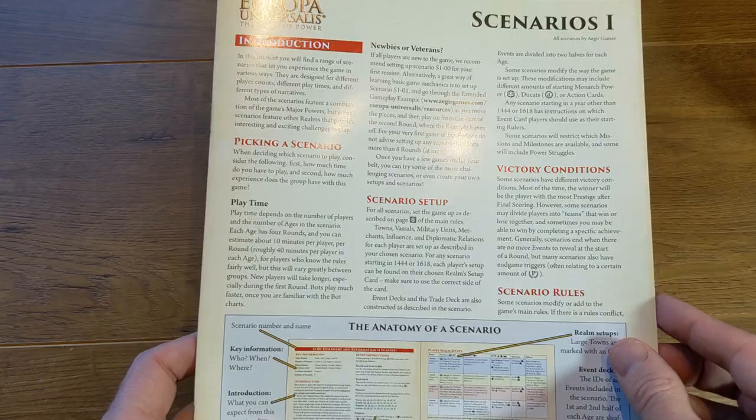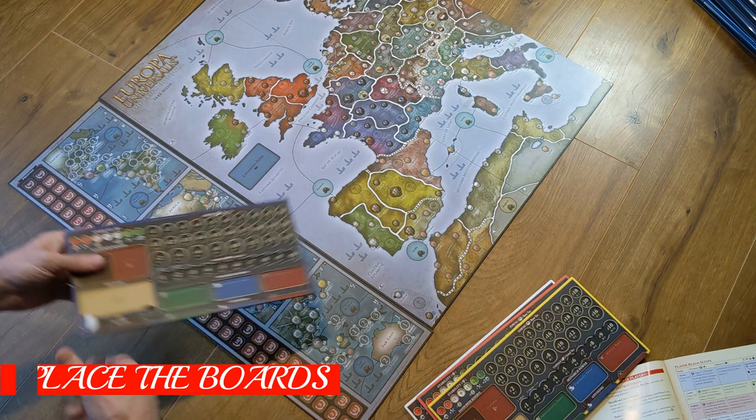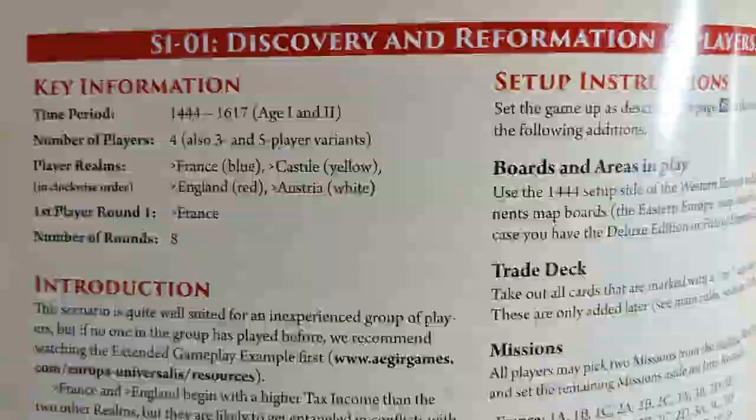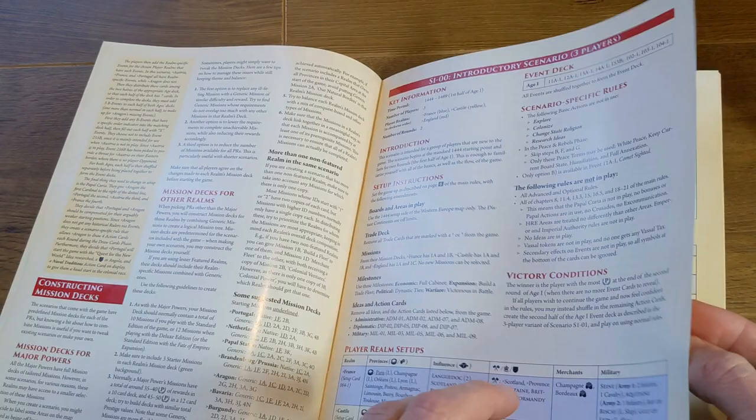First of all, choose a scenario from the scenario booklet. This will determine which player realms will be involved in the game, among many other things. Once you've placed the map board on the table, place the player mats around the board in the order described by the scenario you've chosen. For this video I will demonstrate this scenario here. The specific setup will vary, but the general principles shown will be basically common to any scenario you choose.